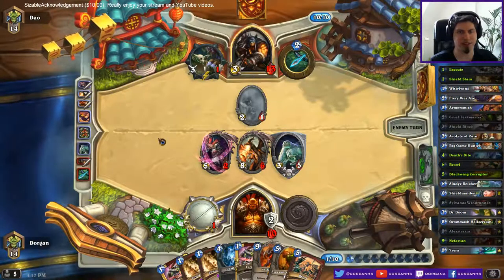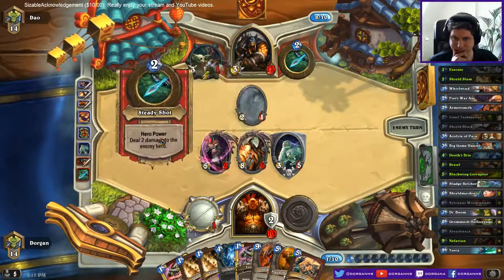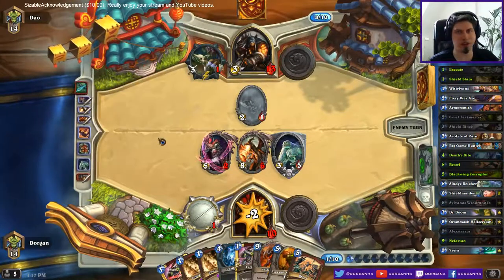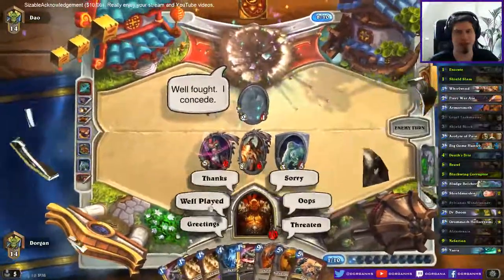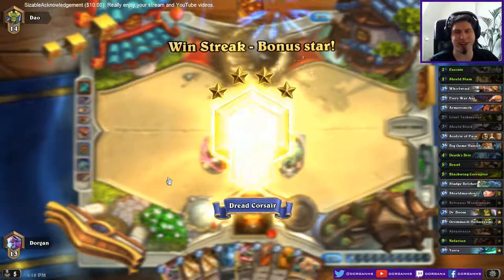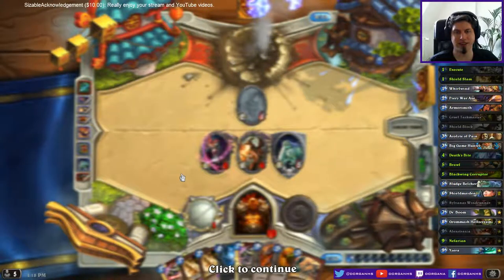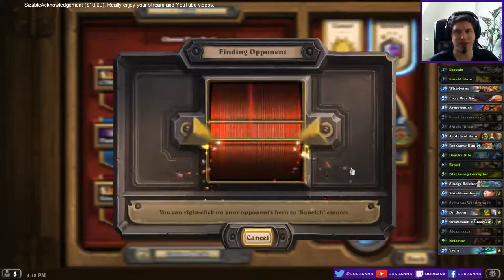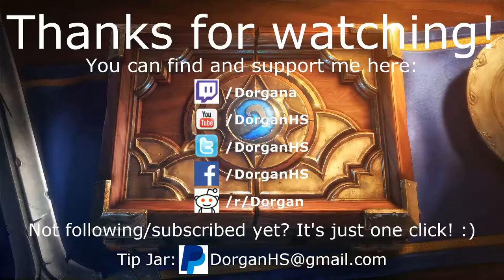I'm not convinced about Ysera in this deck. It's so hard to play her — same with Nefarian. Maybe one of the 8-mana dragons would be better. I think there's only Chromagus. Chromagus might be the better choice. Still testing it.